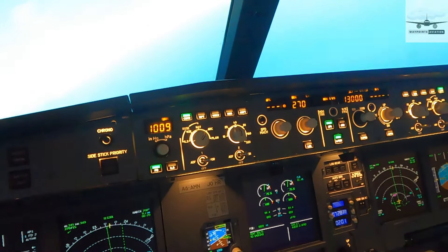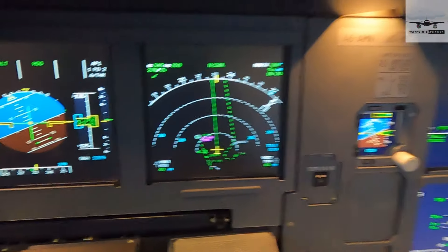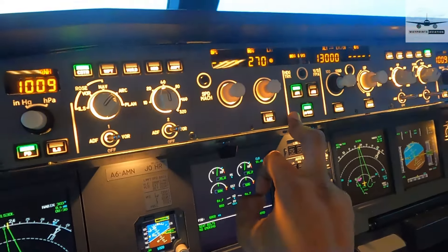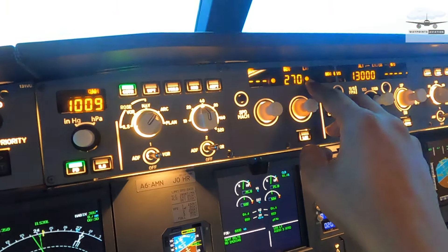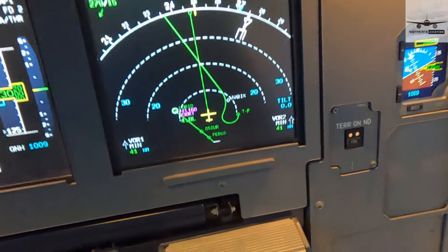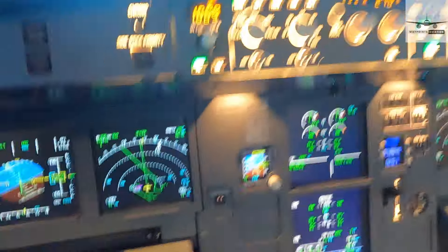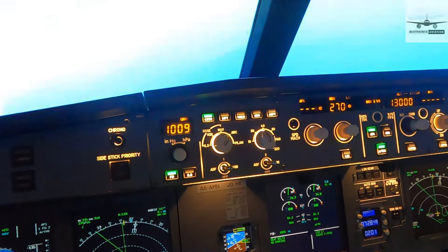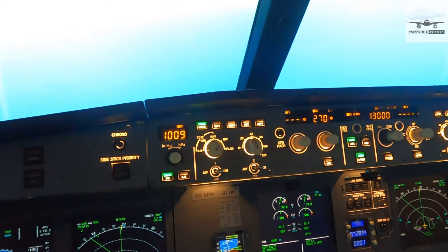If I want to resume and go back to NAVX, as long as I'm on an intercept path, all I have to do is push the knob in. The dot comes online, it's now searching for NAVX and will try to intercept it. In a few minutes the heading numbers will disappear. That's how you go between selected and managed on the heading.